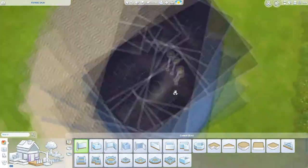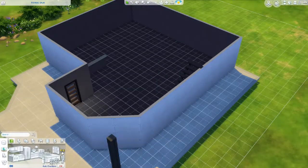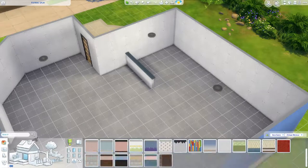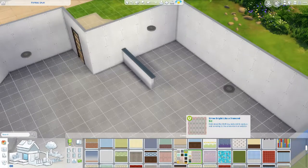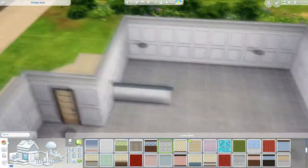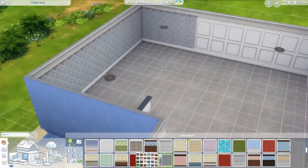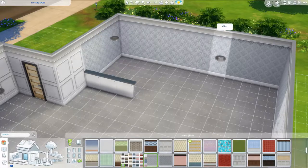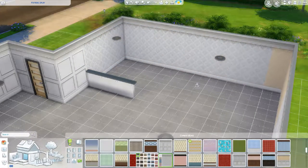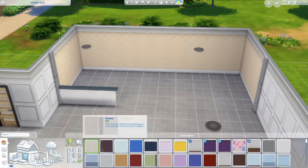So I decided to challenge myself and do a build using strictly Vintage Glamour stuff. The problem is there's a lot of stuff Vintage Glamour doesn't have, like doors — they only have one door — and windows, they only have like one window. So I quickly changed my mind and added base game to the challenge, because it wasn't going to work for an entire house. There's no kitchen stuff, for example. But it doesn't include any other packs, so if you own Vintage Glamour, you don't need anything else.